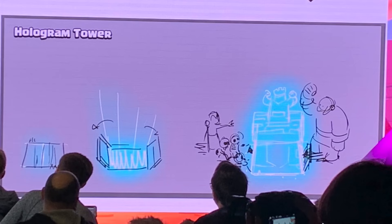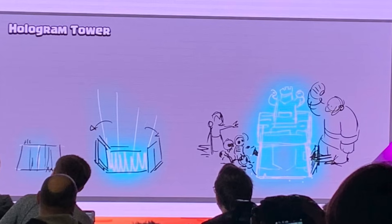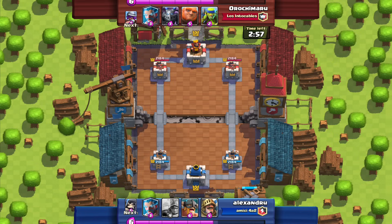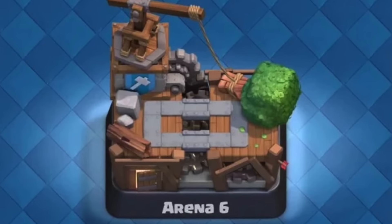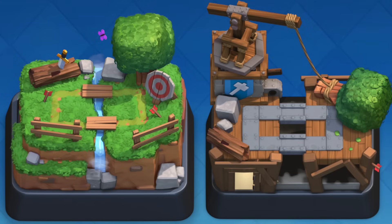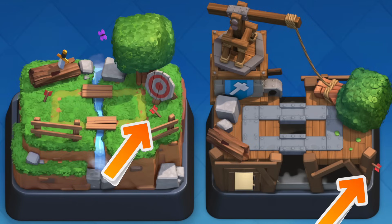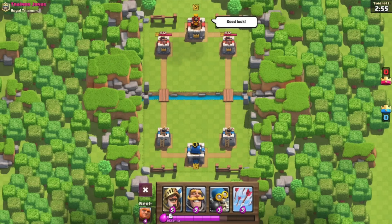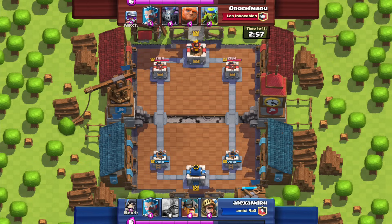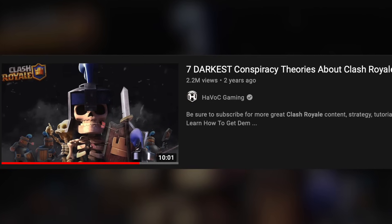The Hologram Tower was a scrapped card — basically a clone tower that troops would be distracted by and attack. The Training Camp is the Builder's Workshop theory suggests these two arenas are the same location, with the workshop being the aftermath of construction. Supporting evidence includes similarities in arena icons, the tree that was once there being cut down, the same arrow in different locations, and Training Camp's many trees potentially being the source of the wood used to build the workshop.